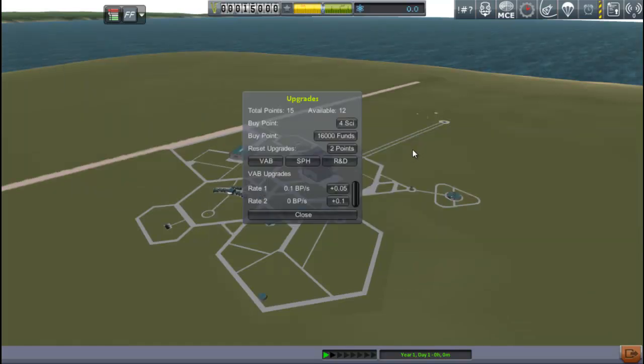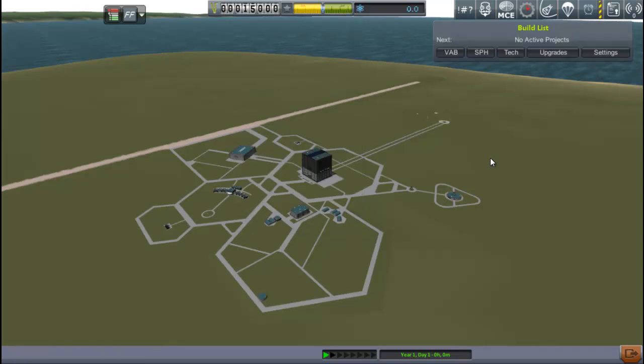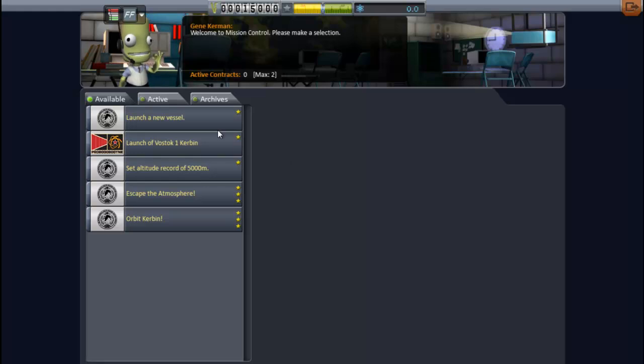We'll get rid of Gene here. Right away I want to talk about this mod I got here called Kerbal Construction Time. Kerbal Construction Time adds a time element — you don't just build things instantly — and they give you these upgrade points. I'm going to spend almost all of my upgrade points on the vehicle assembly building, because that's what I'm going to be using for the first little bit. I'll put a couple of points towards research and development, because it'll take some time to research some tech.